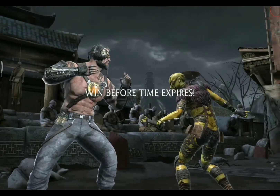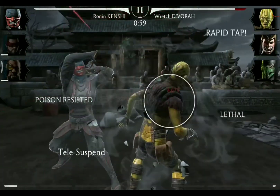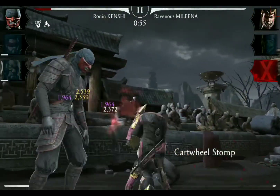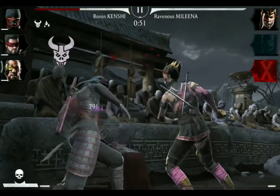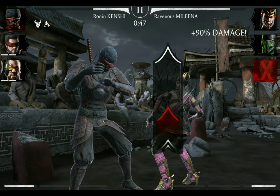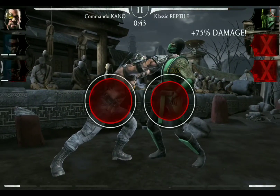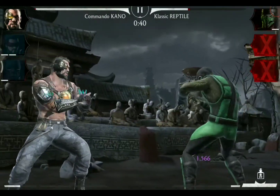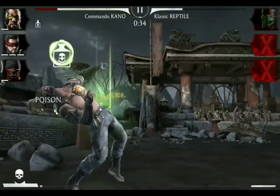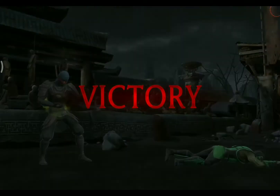Match number five: we take out Ratched Vorah with Kenshi's Special 2, then we have Ravenous Mileena to deal with. Unfortunately we didn't resist the stun so we cannot block her Special 1 and she continuously attacks us. We answer with a Special 1 and she's out. Special 2 by Commando Kano keeps him active. Reptile isn't too impressed but Special 2 by Ronin Kenshi takes out Classic Reptile — no big deal.